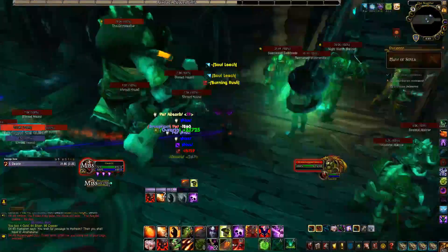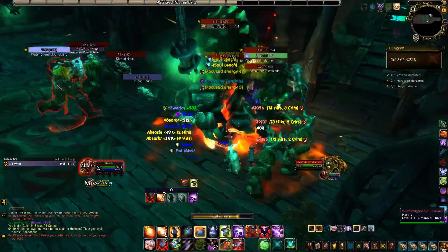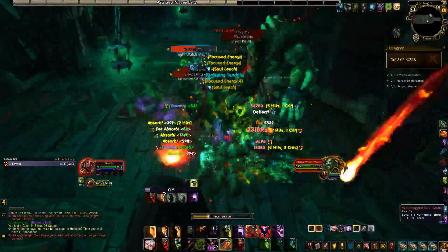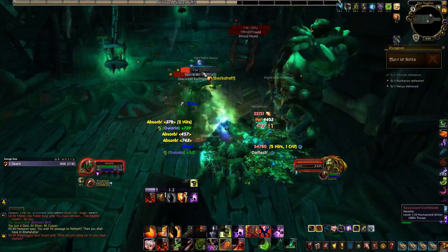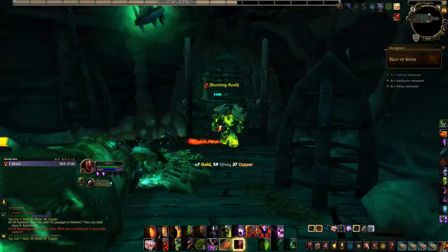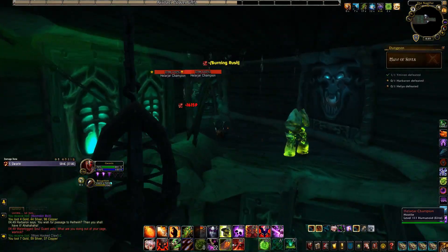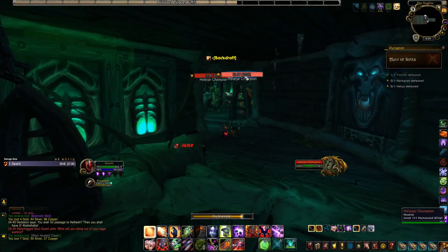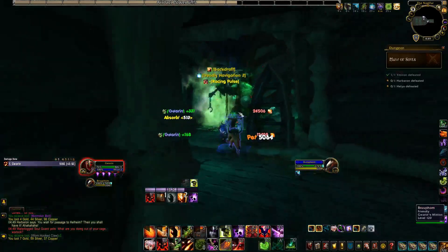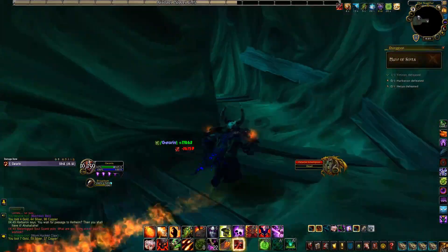Eye of Azshara will probably be even more profitable due to the high amount of trash mobs present in the dungeon compared to Maw of Souls. Two other dungeons I suggest are Darkheart Thicket and Black Rook Hold. Darkheart Thicket is similar to Eye of Azshara — you can mount for most of the dungeon — and Black Rook Hold does not have much RP involvement. Also, both dungeons are very close to the Emerald Nightmare raid, one of the easiest and quickest raids to run to make gold in Legion content.